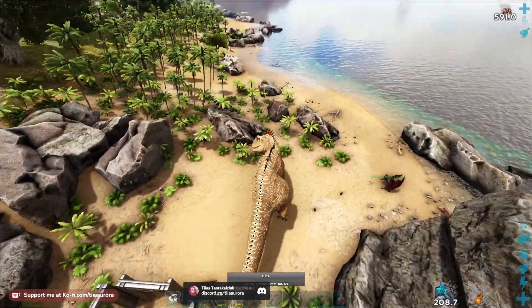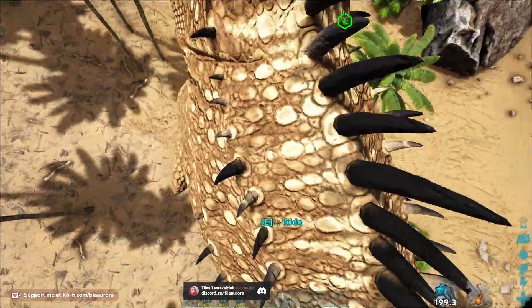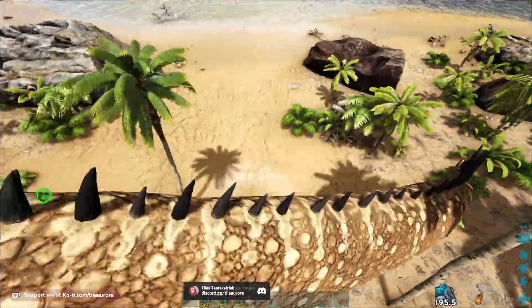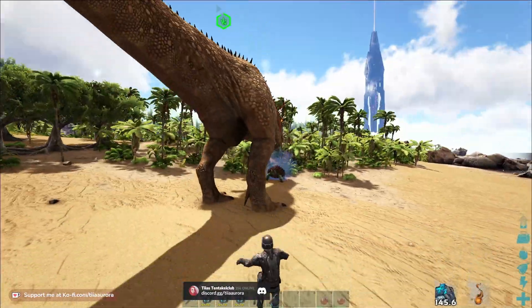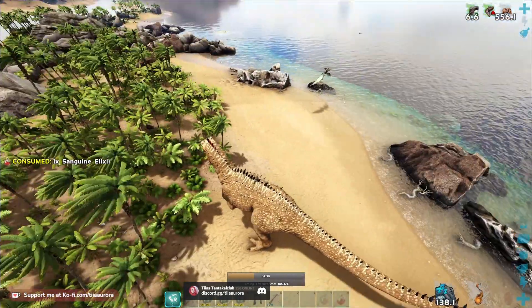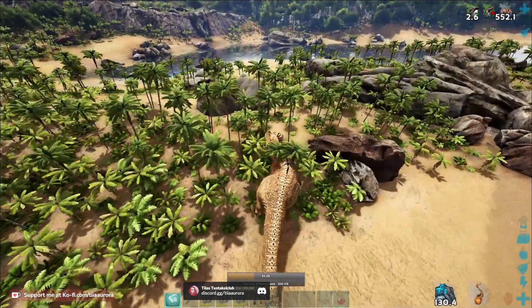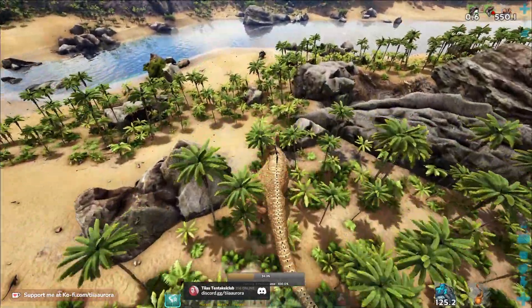Now you have to kill tames around you. Each tame gives you about 1% progress on official multipliers. I would suggest bringing Sanguine Elixir to get a 30% bump on top of the progress. You have 600 seconds in total to get to 100% taming. If you fail to get to 100%, the Carcharodontosaurus will drop you again and you will have to trap it again and gain its trust again.